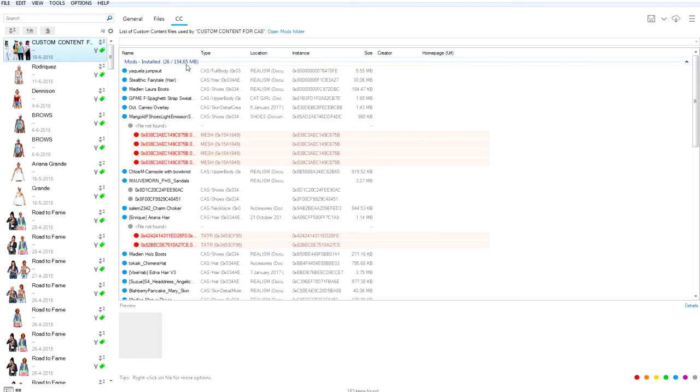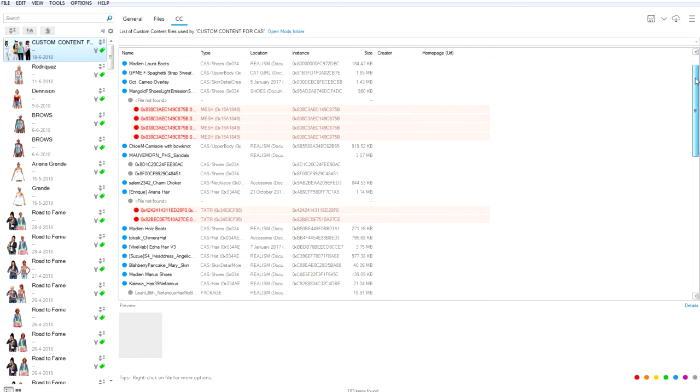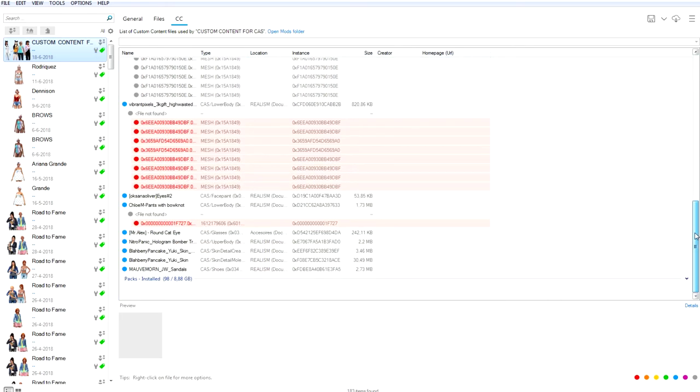Here are the four beautiful sims, and here are the mods installed — I have 26 of them, around 150 MB, not much. What you want to do is take a look. I know there are some files not found or some missing meshes, but I'm not going to focus on that too much. We're just going to focus on the things that do work — for example, we have a jumpsuit, fairy hair, and boots.